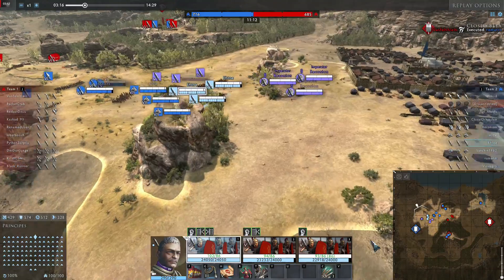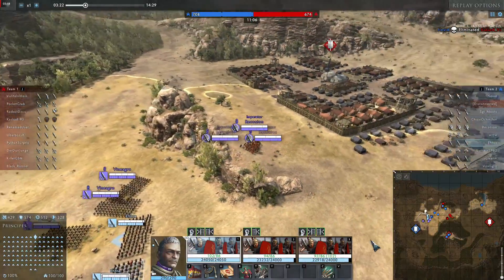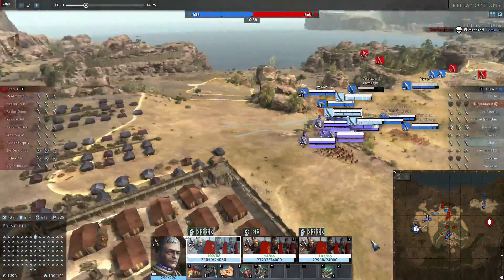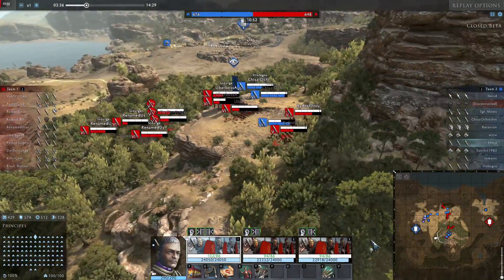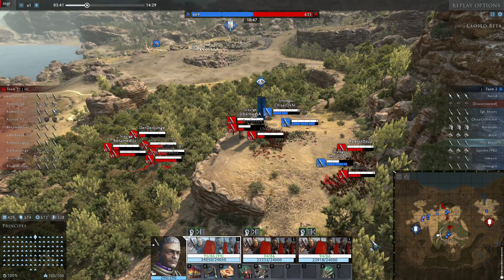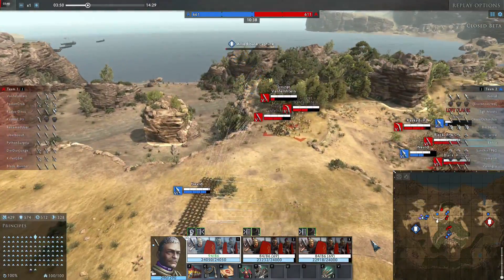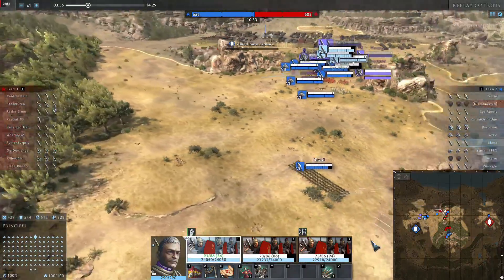We lost some of our infantry in one of the dumbest ways — they went overly aggressive and got flanked. Everybody thinks they need to engage the first opponent they see, and that is often enough their undoing. Even the spearmen went to their aid a bit too late. Those swordsmen didn't have to go that offensive; they could have just baited their opponents a little. These ones here are doing really well because they still had the vengeance, unlike the opposing sword infantry up there, which didn't. Just waiting out the Germanicus' vengeance is also a clever way to engage.